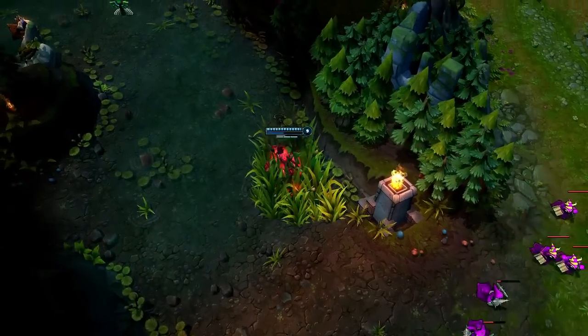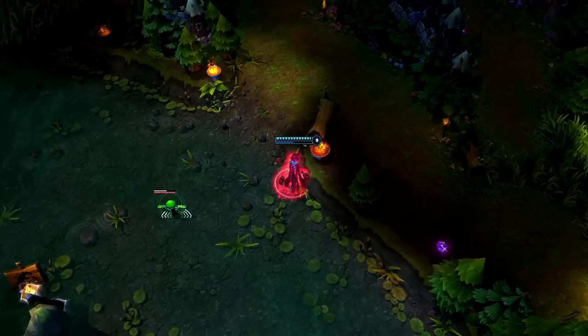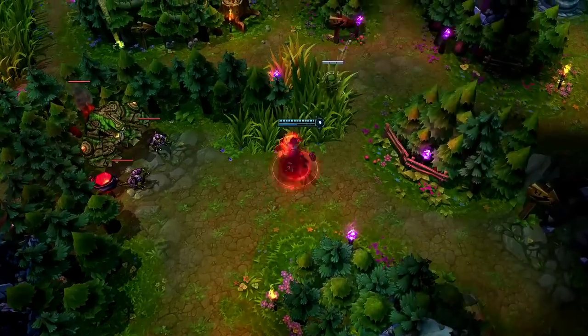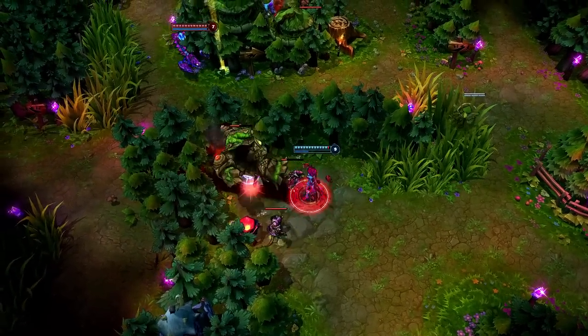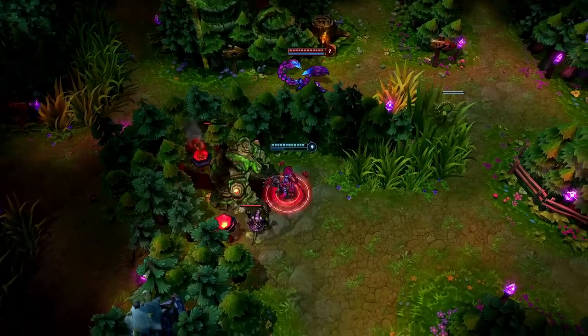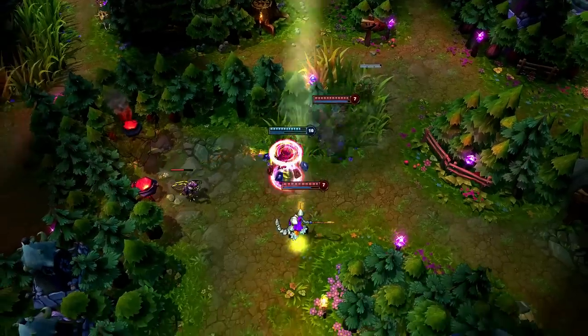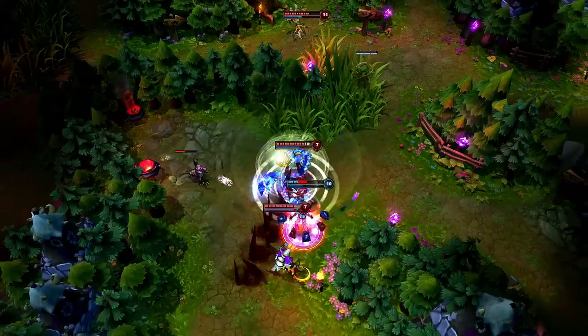Remember that your opponents can see you enter their jungle if Shadow Walk hasn't activated yet. Here, Evelynn runs right past a sight ward in full view due to her impatience. Though she drops her own ward to offer early warning and kills the Ancient Golem quickly, the other team is already poised to collapse. Soraka and Skarner arrive, pull Evelynn back with Impale, and manage to delay long enough for Orianna to close in for the kill.